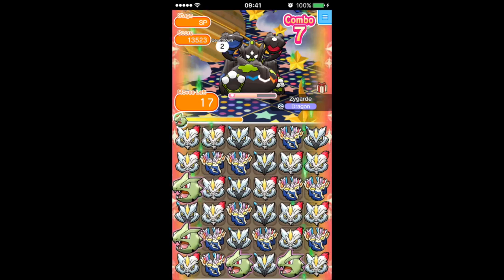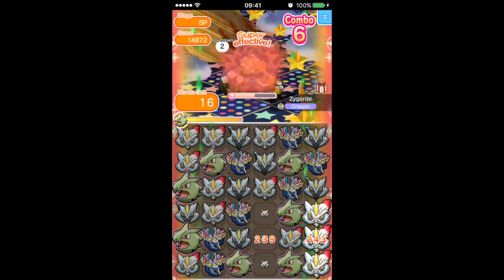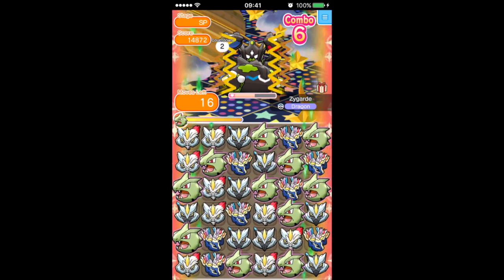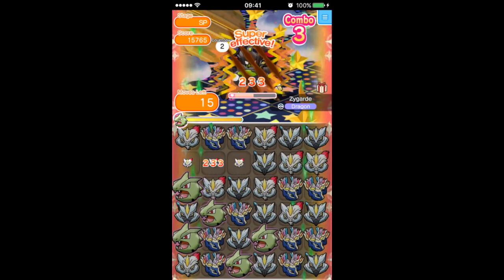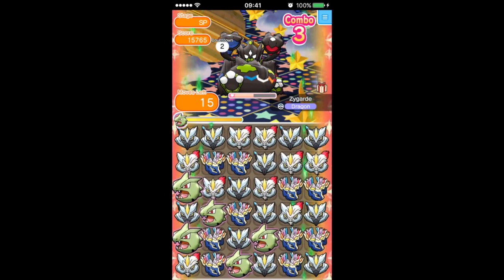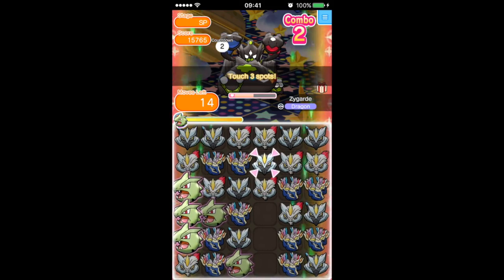That's one of the reasons I brought the Zygarde. I tried doing this with an all-dragon team and it wasn't nearly as good. You need the Zygarde because it will disrupt with quite a few Zygarde pieces in due course, and once it does that it can start disrupting itself, which is always a delightful thing to happen. You don't really need to bring the Yveltal in as well — that's completely unnecessary.